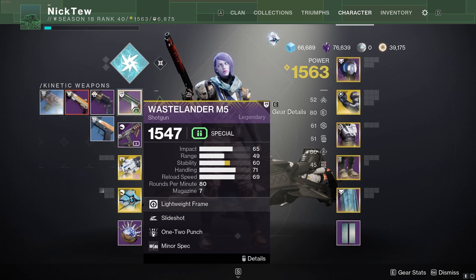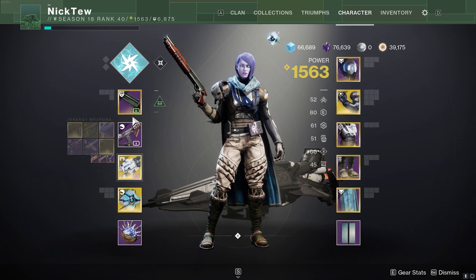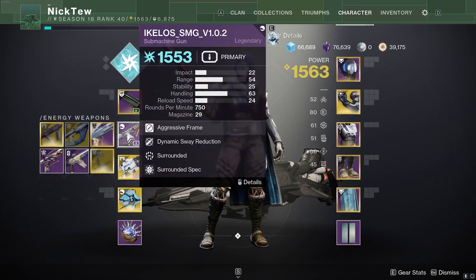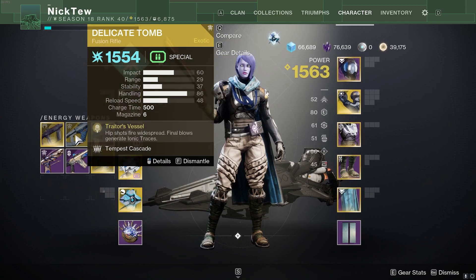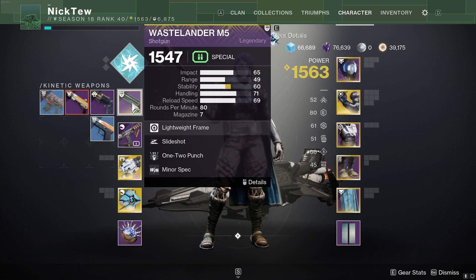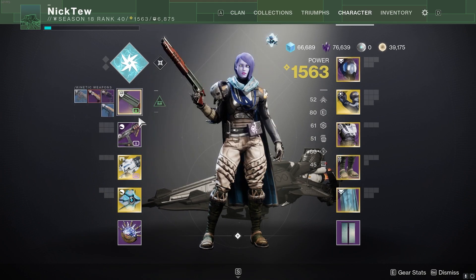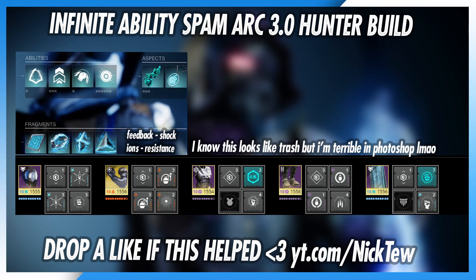For weapons, you have pretty much an infinite amount of options. I'm using an all-around setup that enables a ton of melee damage by applying a debuff with Tractor Cannon and applying a buff to myself with a 1-2 Punch Shotgun. You could also use Thunderlord or Hothead in your heavy slot. In the kinetic slot, you could use Sweet Sorrow, a Sidearm, Risk Runner, or Trinity Ghoul for crazy AoE. Generally, I just recommend having a 1-2 Punch Shotgun and an Arc weapon so you can benefit from Font of Might.